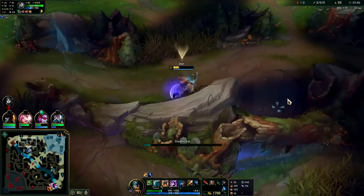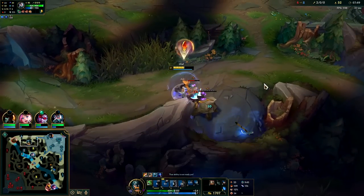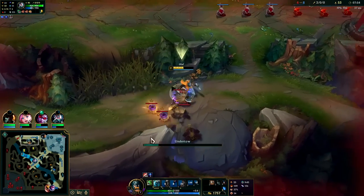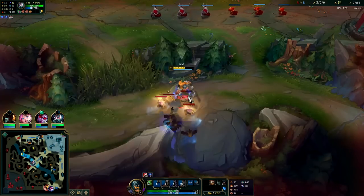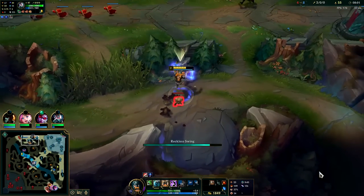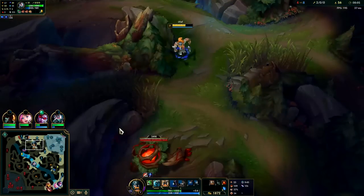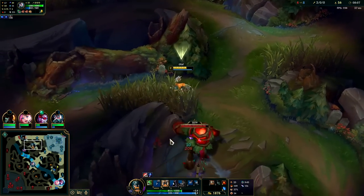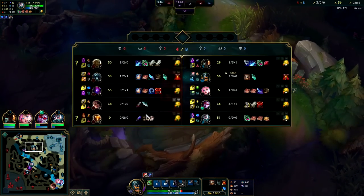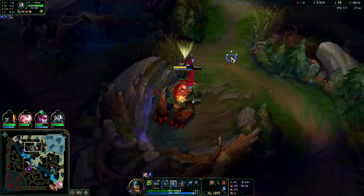Actually full health right now — Karthus R is on cooldown, we don't have to worry about that. Plus W gives us a shield anyway. I didn't want to reset because Olaf farms way faster the lower he is on health, and I'd like to get Goredrinker on our next back since we're so close to buying it. We should be able to get it off these camps here.